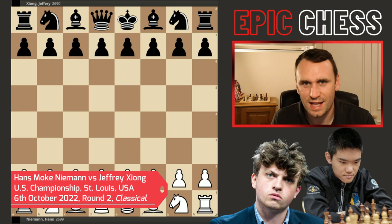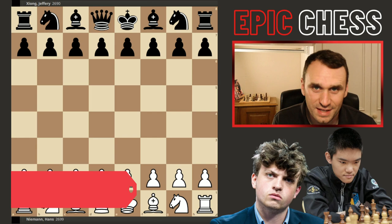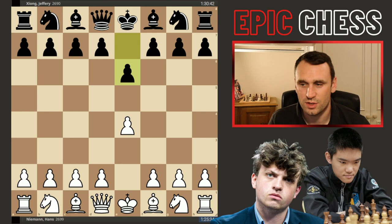Hans came storming out of the blocks here — engine level precision. So we had E4 from Hans, E6 from Geoffrey — the French Defence. D4, D5 on the board, and now Nc3 from Hans.